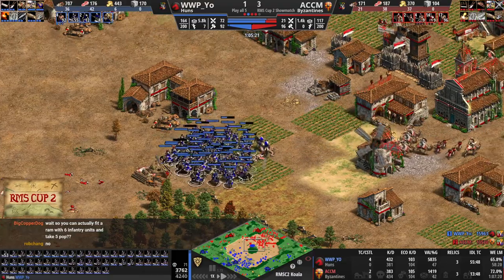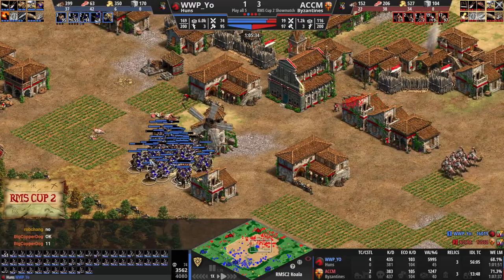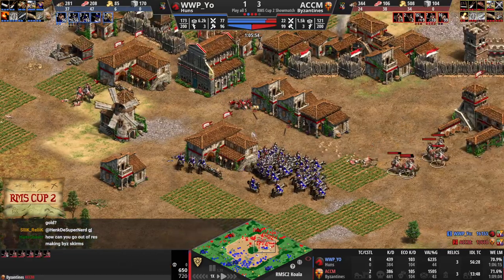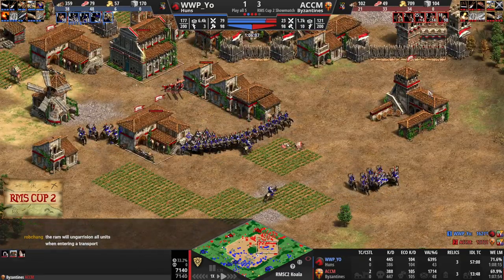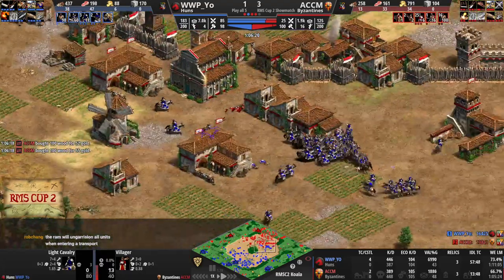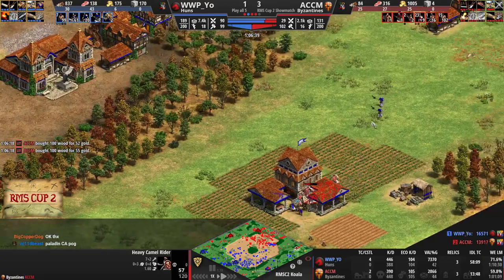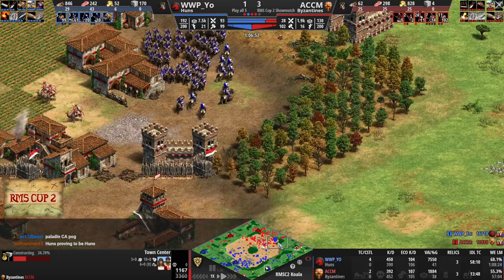We were worried earlier that Yeo didn't have quite enough long-term planning with his army composition, but he was able to just hang in there long enough to finally get to his Cav Archer plus whatever army composition. The ideal Hun army composition in post-Imperial Age? Cav Archers plus whatever! Neither player can really afford to replace their army, but Yeo is just not losing units because Cav Archers are good! Who would have thought? Camels trying to do a little bit of raiding, but the TC arrow fire will do a number on them. Huns are Huns indeed!